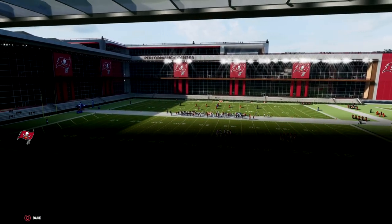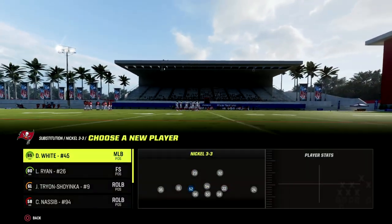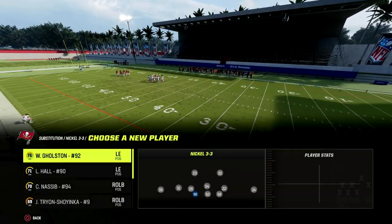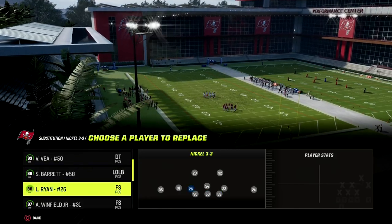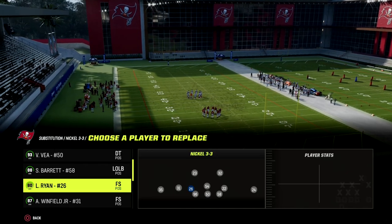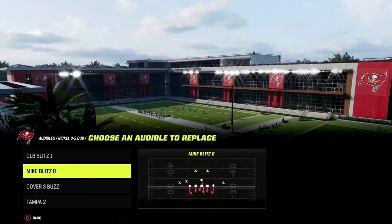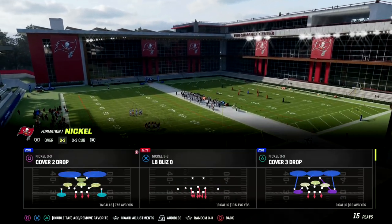What you want to do is put your safeties at the linebacker position. This is going to give you really important speed and agility for this blitz. The audible is already going to be set in the 46 — the default man coverage audible is Mike Blitz 0, and that's the play we're going to audible down into.